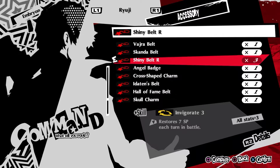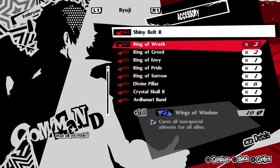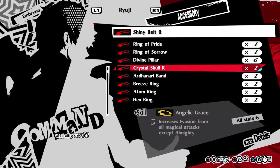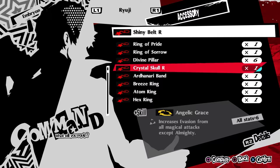Other options include the Crystal Skull R, which gives you plus 6 on all stats — double the effect of the Shine About R's stat bonus. However, its other effect, Angelic Grace, which increases evasion from all magic attacks except Almighty, isn't as useful in comparison, since the SP regen is generally more useful in the long run. Though evasion rate is good, you can't get it high enough to consistently dodge everything.